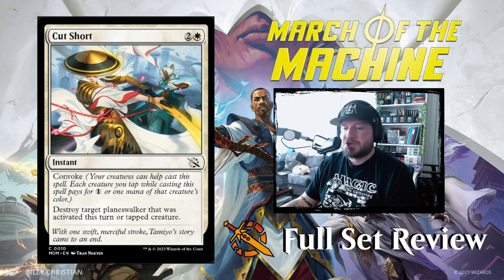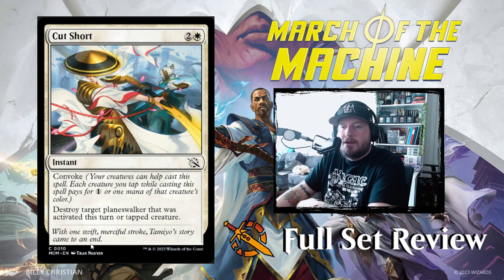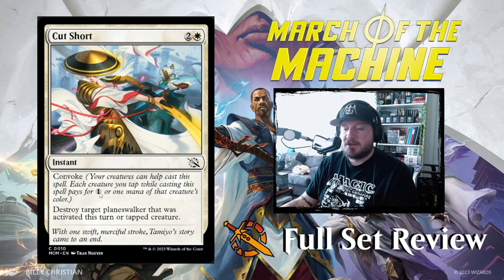Then we've got Cut Short — 2-white for an instant with Convoke. Convoke means each creature you tap while casting can pay for 1 colorless or 1 mana of that creature's color. Cut Short says: destroy target planeswalker that was activated this turn, or tapped creature. That's pretty powerful for 3 mana with Convoke — you could even cast this for free if you had a bunch of untapped creatures.